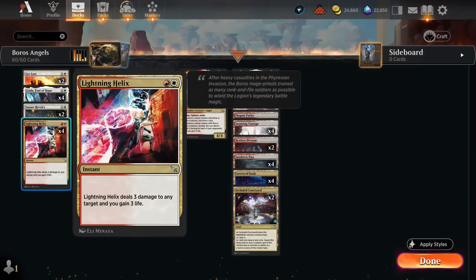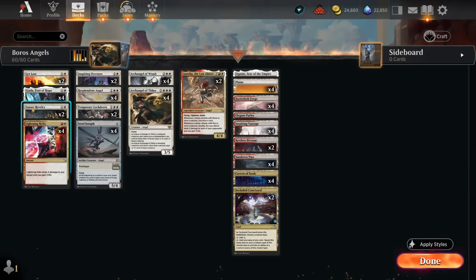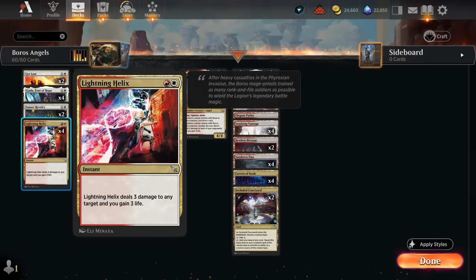We've got the full set of Lightning Helix and two copies of Temporary Lockdown. I used to play four copies when Boros Convoke was the most popular deck in Best of One Standard, but now Mono Red has overtaken it. Temporary Lockdown is still good against Mono Red, but not as powerful as against Red-White Convoke, so we're focusing more on spot removal spells that can also gain life.